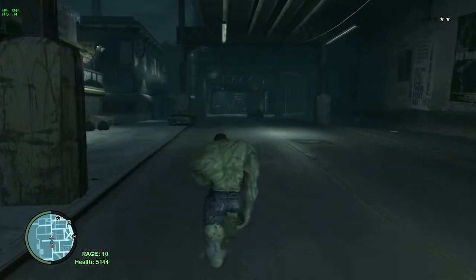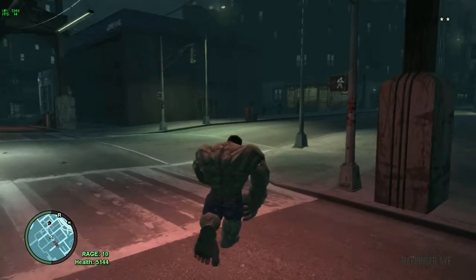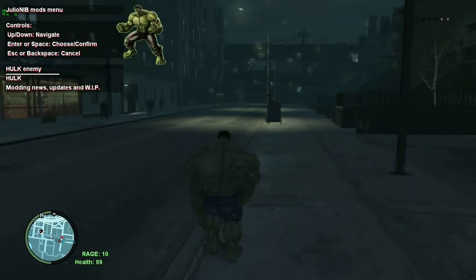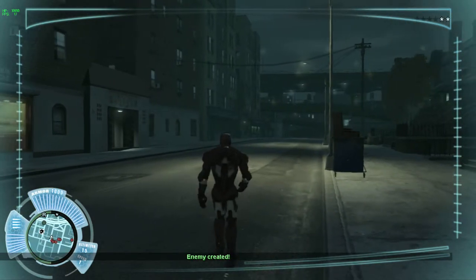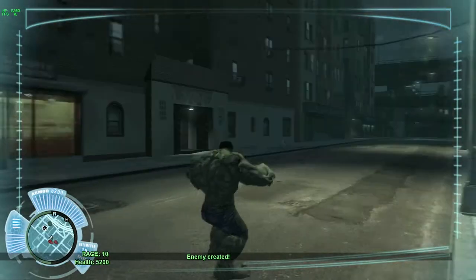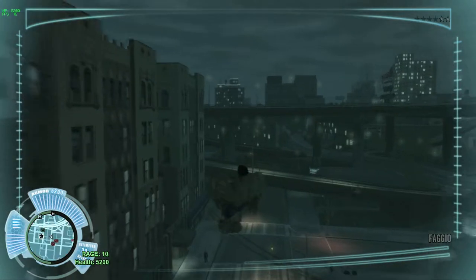Now I'm going to show you this little glitch you can do with it. You get out of the Hulk and go into Iron Man mode — if you've seen my Iron Man videos. Then if you go to Insert and go down to Hulk, you can turn into Hulk while as Iron Man. Now I'm Hulk as Iron Man.